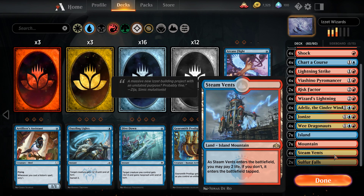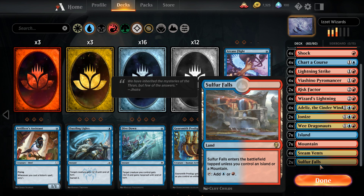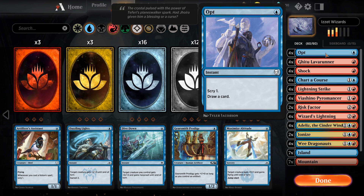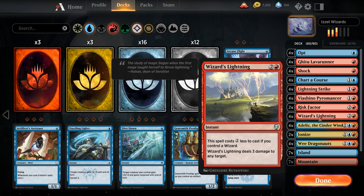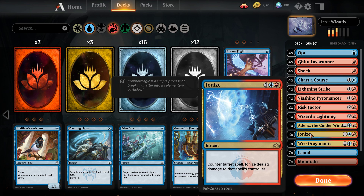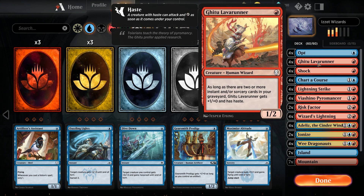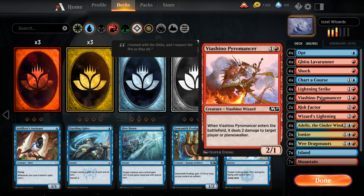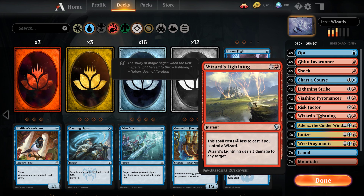It's kind of hard to say which is better. I want to say the Adelise version is a little bit better because I just think it draws a little bit more smoothly. But we're gonna play a little bit of both of them, so we'll start with this one. Just looking at the lands — I have been really fortunate with pulling dual lands. I haven't opened hardly any Dominaria, so the fact that I even have two Sulfur Falls is insane. This list runs 24 instant spells. Wizards' Lightning is an absolute treat in this deck because Lava Runner is a wizard, as are Pyromancers, Adelise, and Dragonauts.